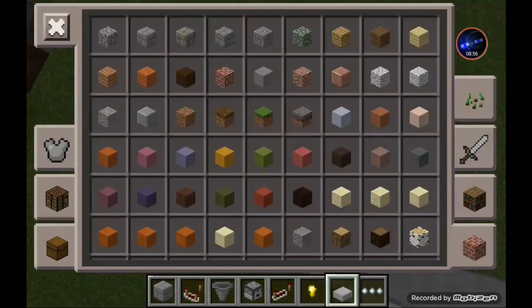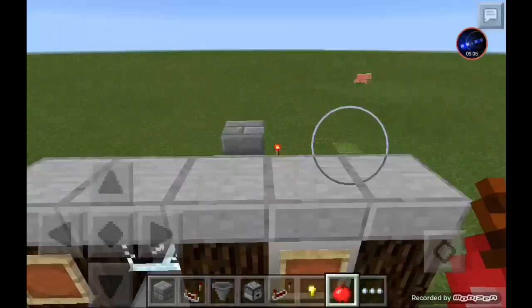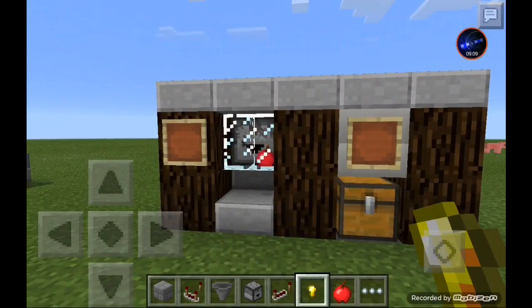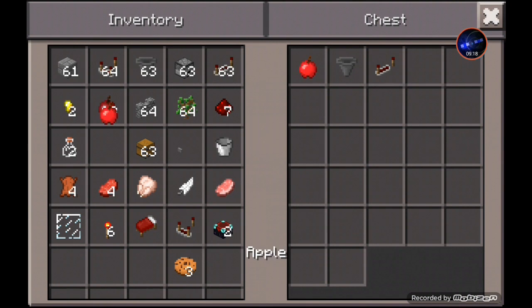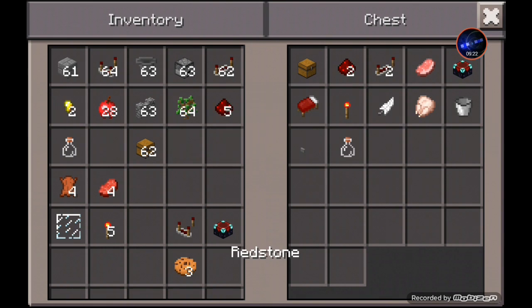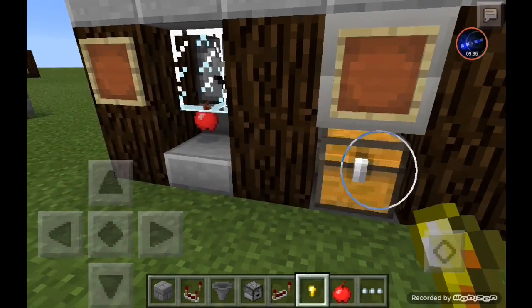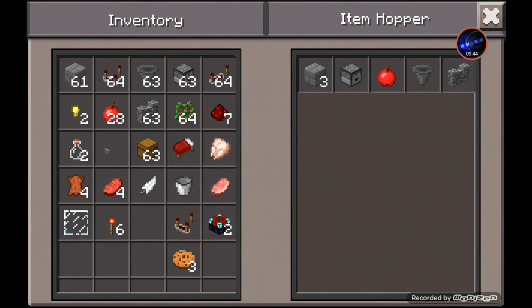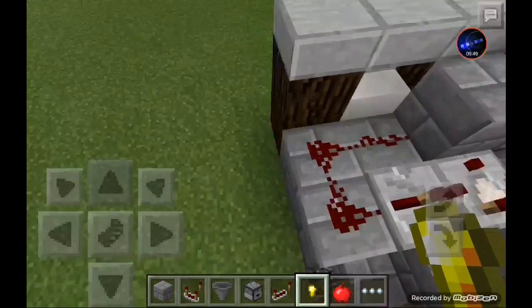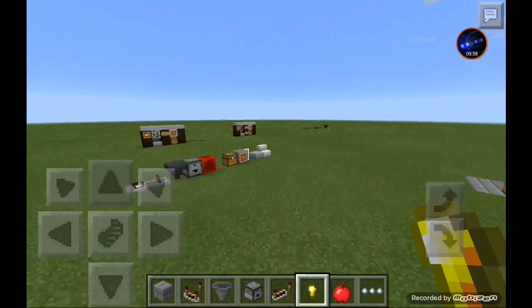Fill the dropper with whatever you want to dispense — we'll use apples. Put one nugget in and you get an apple; do it again and you get another apple. If you spam different items in, the machine won't respond until it sees the right payment. The downside is any extra junk items left in the hopper have to be manually cleaned out.